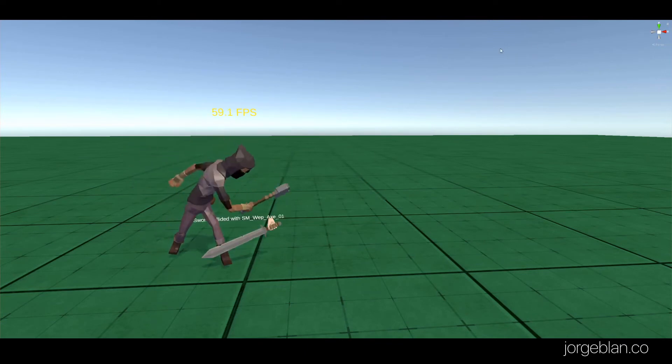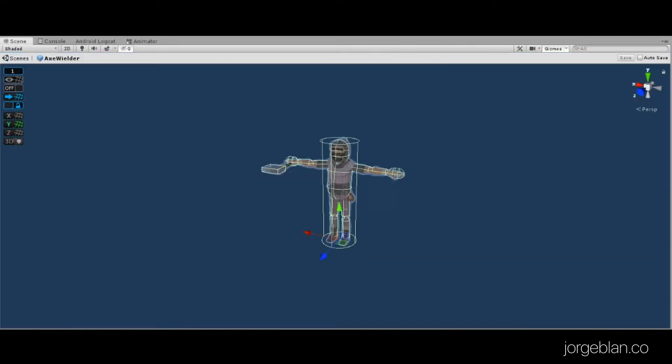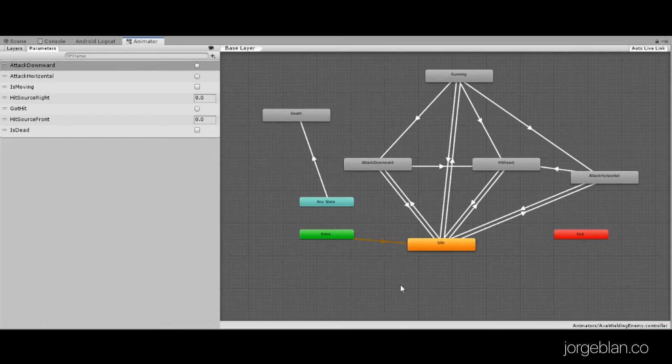So let's quickly look at how that is set up. First let's look at the enemy itself. As you remember from before we have here our model and it's set up with an animator that we saw before, where you have the idle state, the two attacks — the attack downward and the attack horizontal states. We have the running state for when it's moving and then we have the hit react state for when the enemy gets hit. The hit react itself is a blend tree that allows us to have different blend animations whenever the enemy gets hit depending on where they get hit. But we already covered all of that in the previous video.